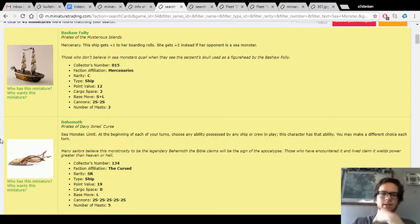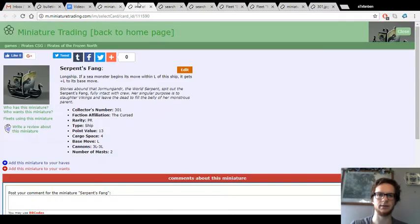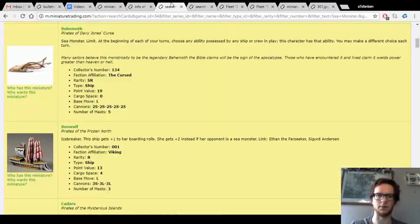Combos with other miniatures — in this case, the Serpent's Fang with the L-booster means sea monsters might be the most interesting combo. This is sorted alphabetically. Behemoth is maybe the best sea monster, because she can copy the captain ability and others. It's got L speed, so you can double that with the Serpent's Fang's ability. You have to be within L of the sea monster, but that's not too bad of a restriction — with L it's pretty flexible. You just have to keep them all generally in the same location.